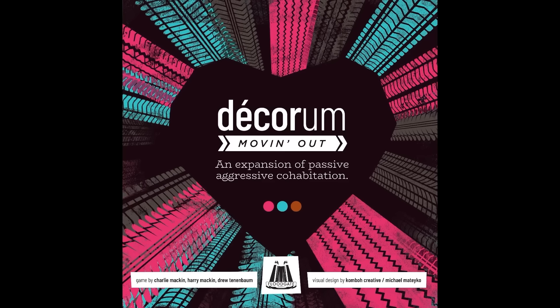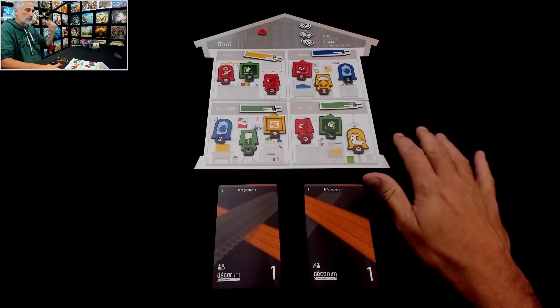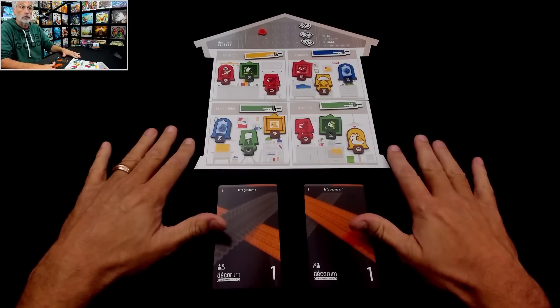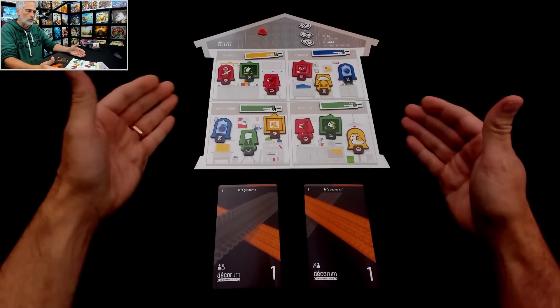Hey everybody, this episode of the R&R Show is brought to you by Floodgate Games and their new expansion, Decorum: Moving Out. My wife Jen and I were huge fans of the original Decorum — we played it quite a bit, more than a lot of co-op games that show up at our door. I've actually heard from a lot of people who don't like co-op games that somehow Decorum worked really well for them.